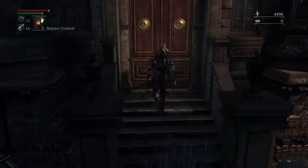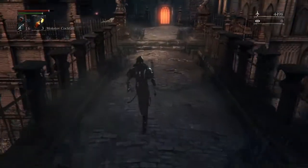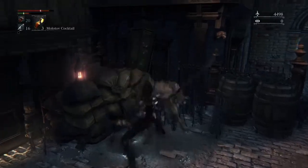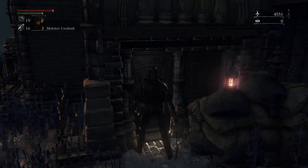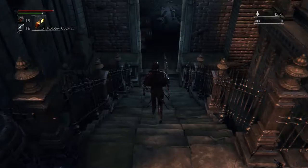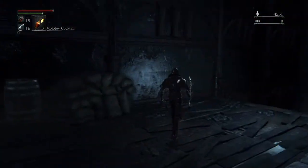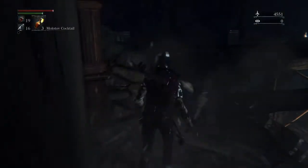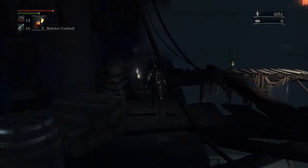Here's an NPC right here — she's some old lady. You can talk to her; she's an interactive NPC that does things. Come in here and go out here first — be really careful out here.